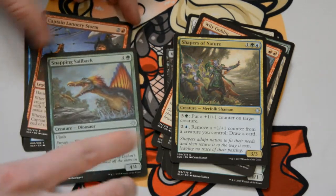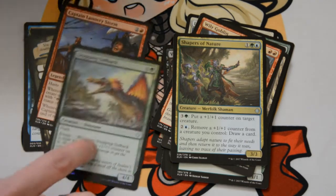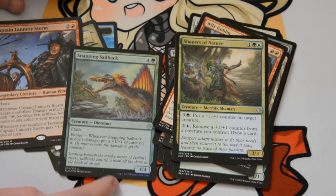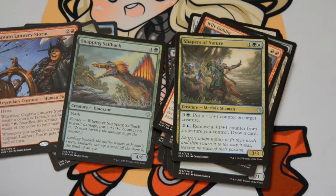And let's look at our foil here. Snapping Sailback — 5 mana, 4 of any color and a green, for a 4/4 with flash. Whenever it's dealt damage, put a plus 1 plus 1 counter on it. Out of those two, I feel like I would be picking the Snapping Sailback purely because 5 mana flash, 4/4 — you're basically a 5 mana 5/5 and killing something usually.